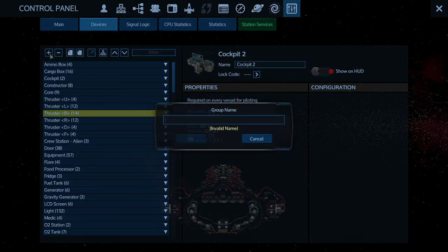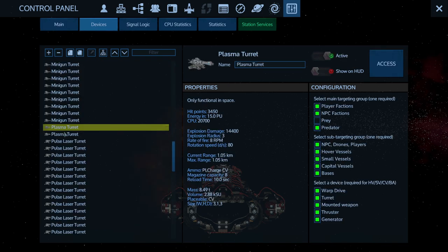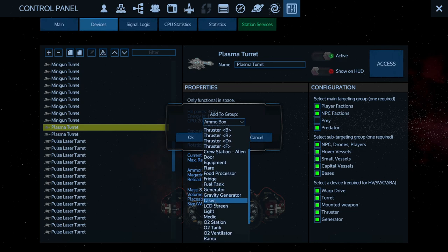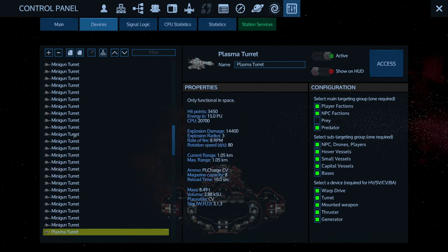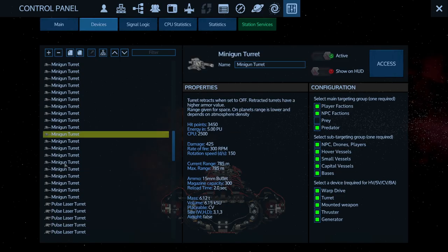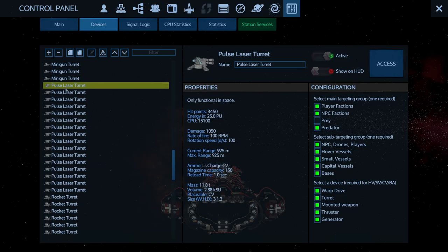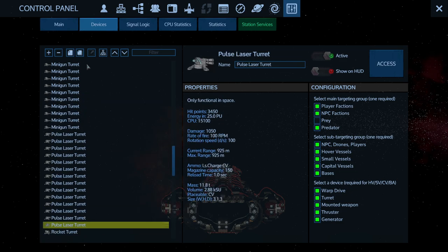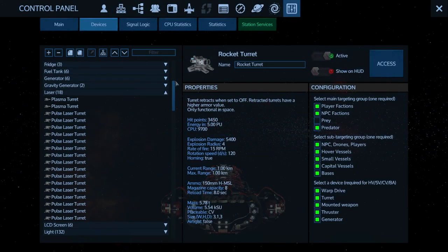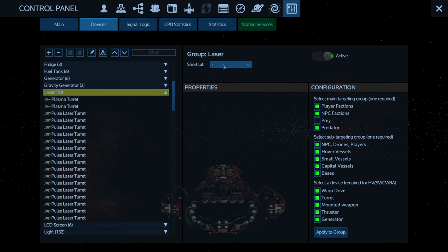If I press here — add group — I'm going to write 'lasers' here. There you go. Then I'll scroll down until I find all of my lasers, and I can go add to group, select lasers, and for all the next ones I can just add to last group. I'm going to do that for all of my pulse lasers. Now I know this takes a lot of time, but you'll get why I'm doing this soon enough. Now as you can see, all my lasers are grouped together, and I can put them under the laser shortcut.